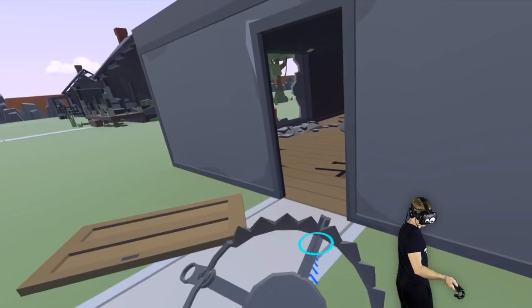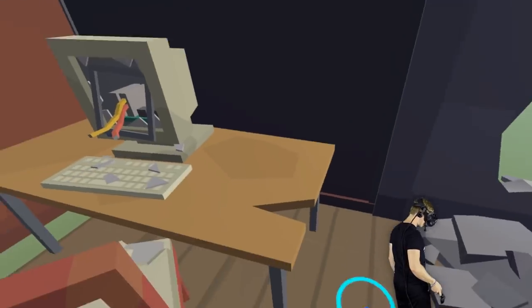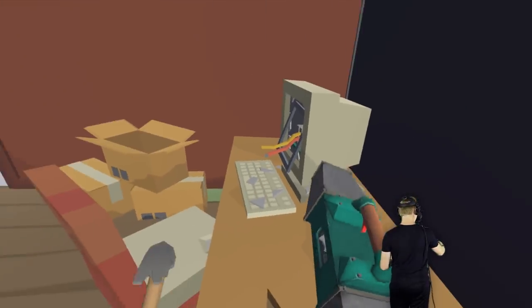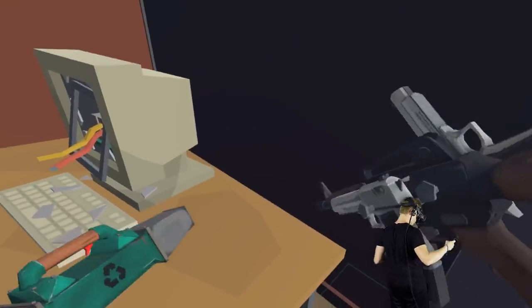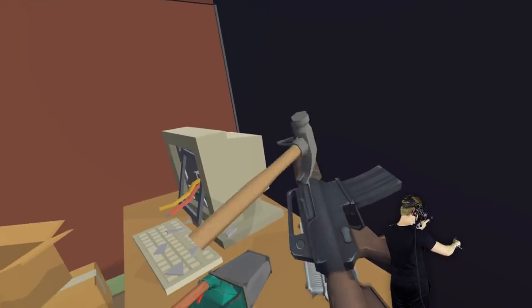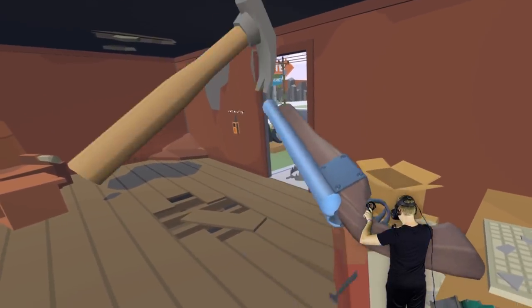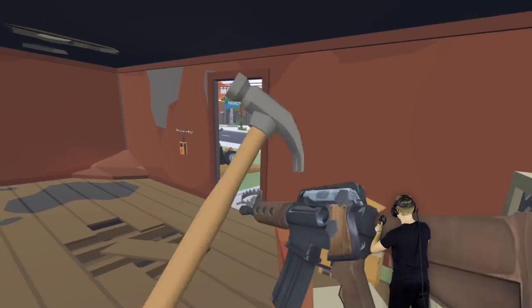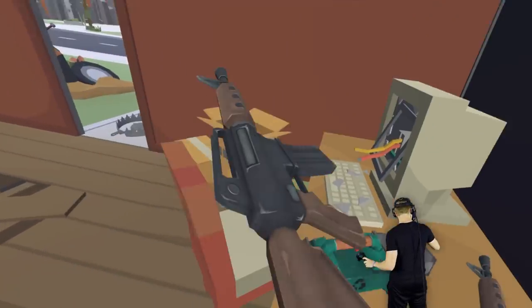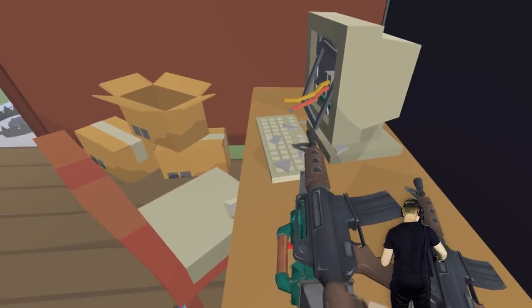Let's go ahead and first of all just throw this bear trap right there, and then let's get to crafting our awesome gun. So what we're going to do — do I have two AKs? I do. So first of all, let me take out all the nails out of here. Perfect. This one has a lot of nails. Just guns everywhere — guns, more guns. So let's try and make this sick gun.